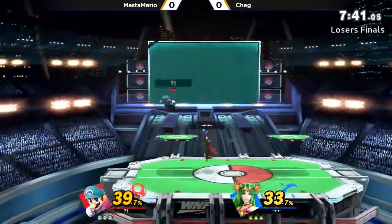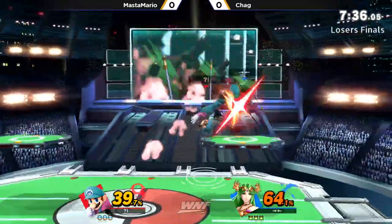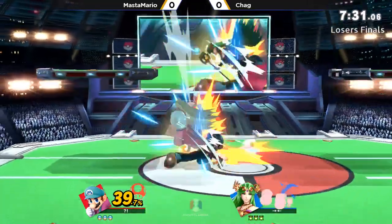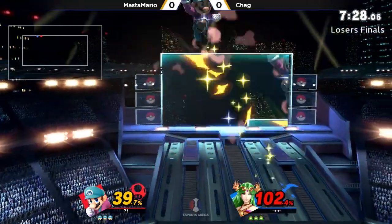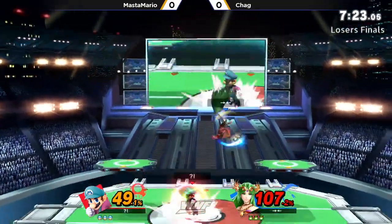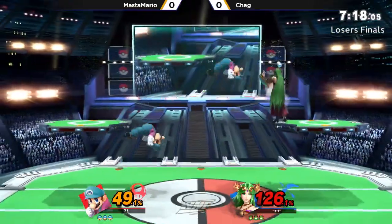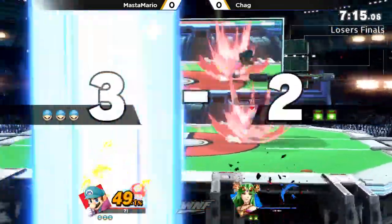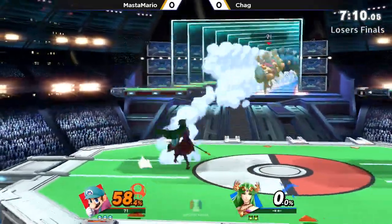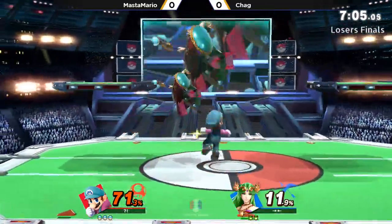Near to up air. Double up airs. I felt like that didn't do as much damage as I thought it would, but here we are. Right now, Master's going in on this Palutena. Not going to hit the up beat right there. That probably would have been the stock, too. Don't touch my shield.